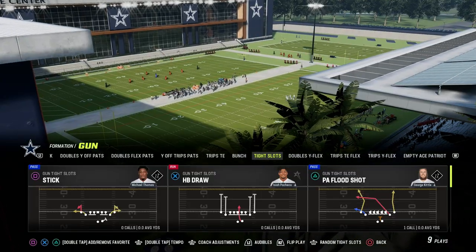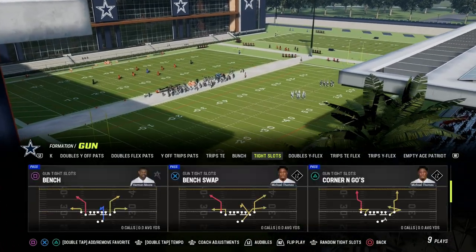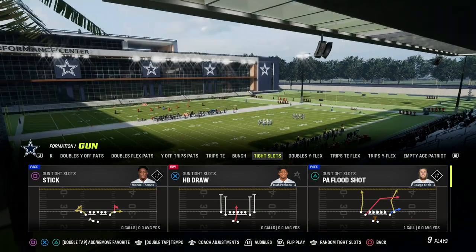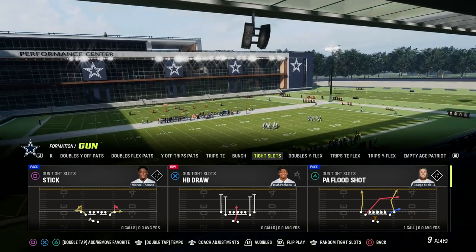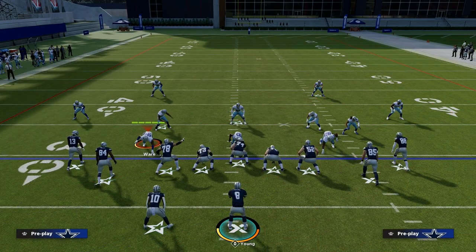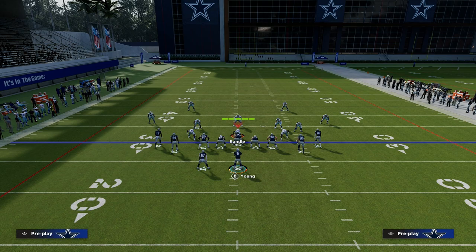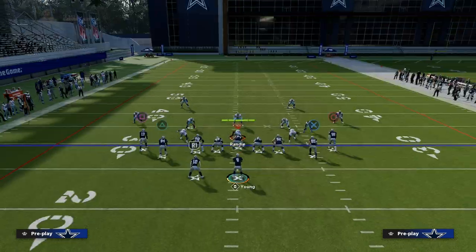I'm going to come out in the formation Tight Slots. I'm going to use the play PA Filled Shot because we're going to create everything with Hot Route Master. If you have a Hot Route Master quarterback, or even a Slot Apprentice or a Titan Apprentice, you can pretty much create your own concepts this year with the way the game plays.